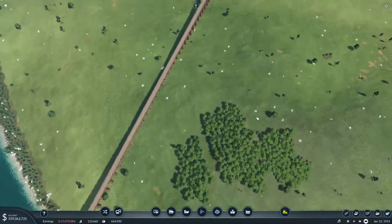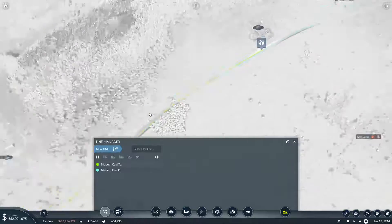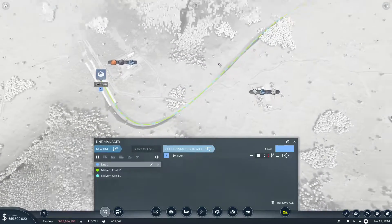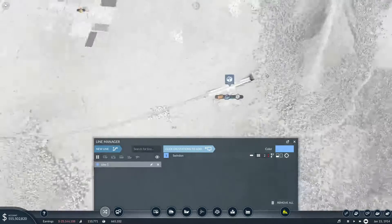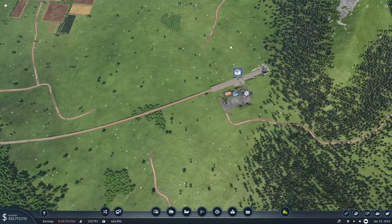So that's good - that means we can then set up a line from our steel plant to our new factory, which is Leominster. So that's Leo Steel T1 going to there. Eventually we're going to have to set up some wood as well, but we also want somewhere to spawn trains - we need a depot over this way.